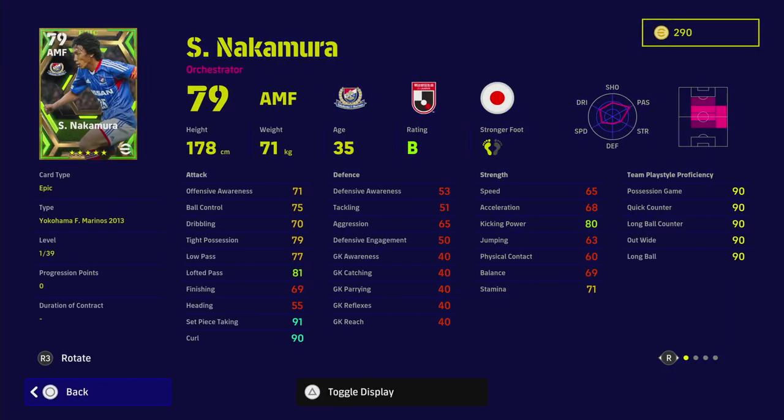Next up we have an absolute legend — Nakamura. 35 years of age, what a player. One of the best free kick takers ever in the history of the game. He turns into a bit of a monster too. He's got 39 levels to go and straight away you don't need to touch his set piece taking — his free kicks and curl are extraordinary at 91 and 90 at base level. You've also got 80 kicking power. He can probably rival Beckham and Ward-Prowse as the best free kick takers in the game.